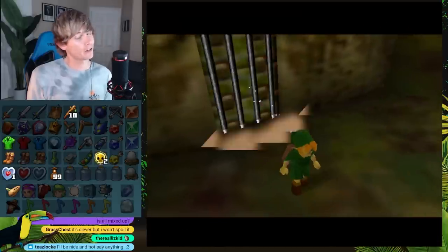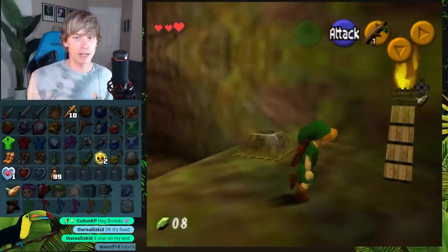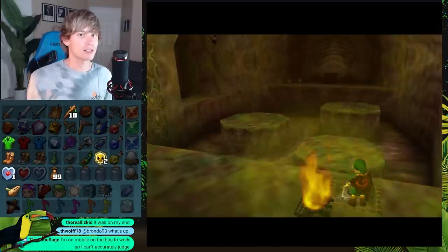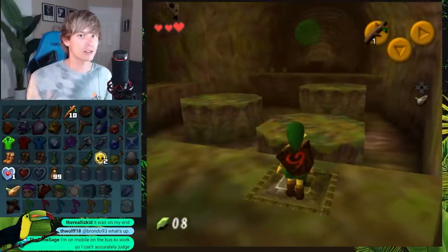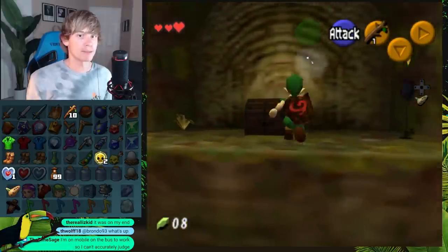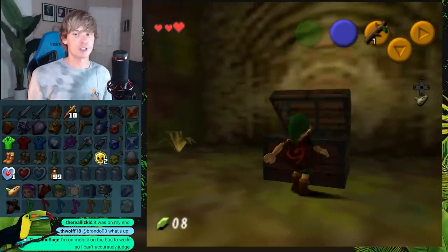The location is fairly clever, I must say. There are a couple of chests in here and there's a gold Skulltula. Do I want to use my Deku Stick to kill the gold Skulltula, or do I want to use it to go into the basement? I should have bought more sticks.